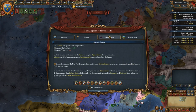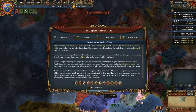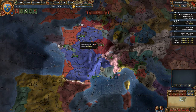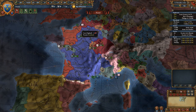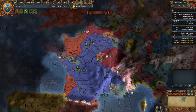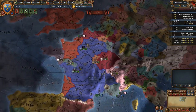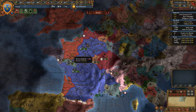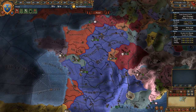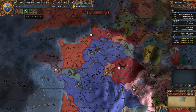Cool, so religion is Catholic, we are a kingdom — just telling us a little about the area around us. Here's where we start, with Paris up there, bordering England who still owns some territories. There's going to be an event for Maine which we'll have to deal with — we're gonna want it back, so I already know how I'm going to play that.